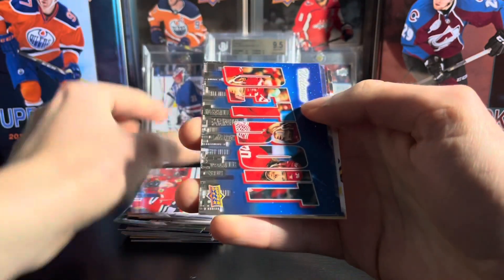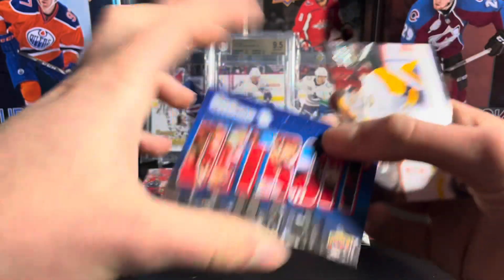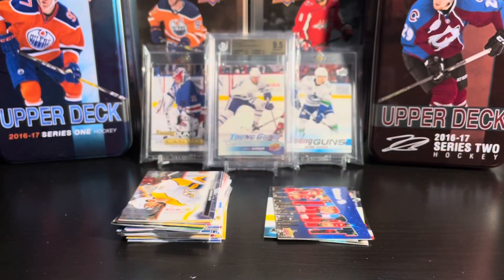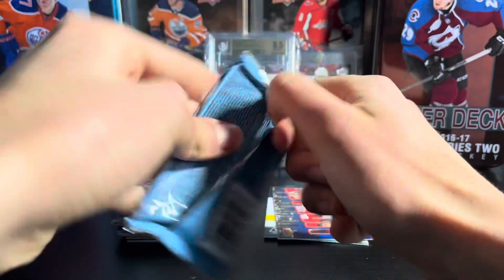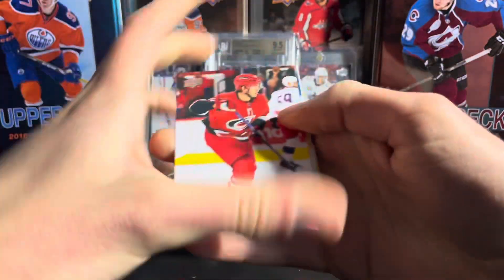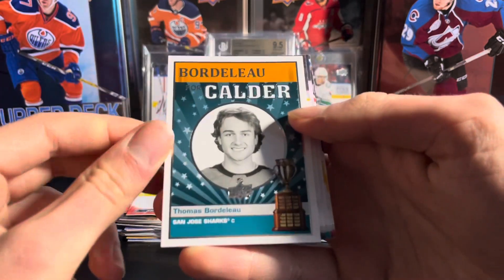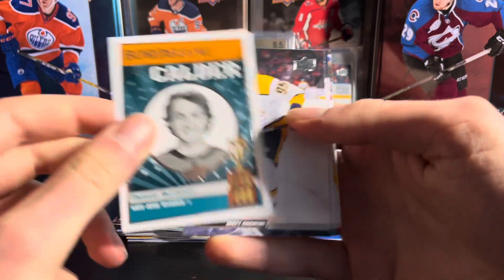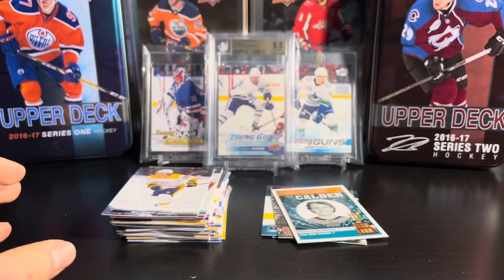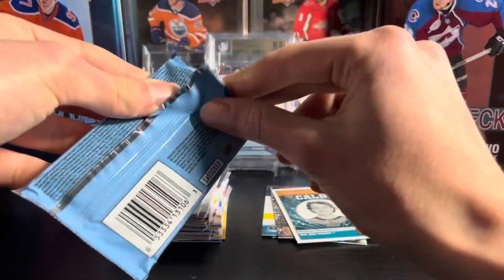We're going to have a Welcome to Detroit — you usually get two of those per box. That would be a cool set to put together of all the teams. We're going to have a Thomas Bordelow for Calder — he didn't win the Calder, but it's a cool insert. I believe Matty Veneers won it this year, or this was last year now.